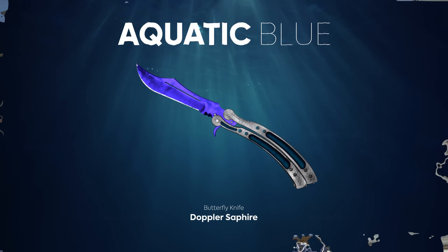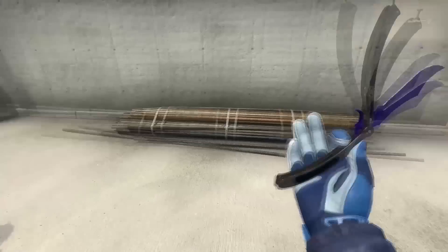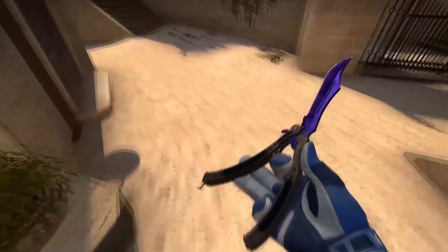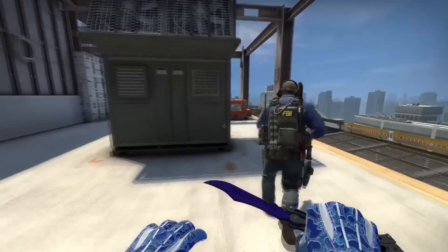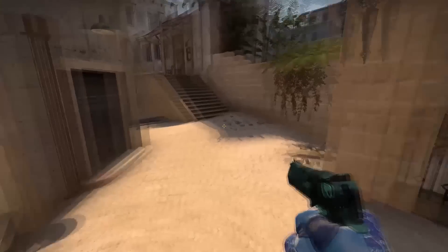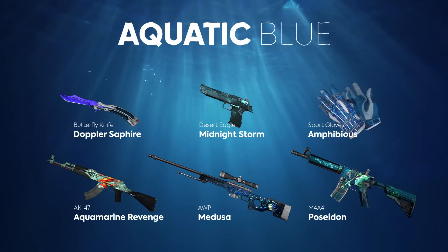Sapphire overflows of the butterfly blade perfectly complement the color palette of our selection and look great in-game. The Doppler Sapphire blade resembles a sea abyss — an abyss where one could stare forever. Sport Gloves Amphibious: the true blue abstract pattern of these gloves resembles amphibian skin, or the radiance of sea waves and sunlight. Put them on and you are the lord of the seas to your fingertips!